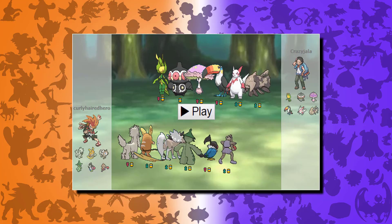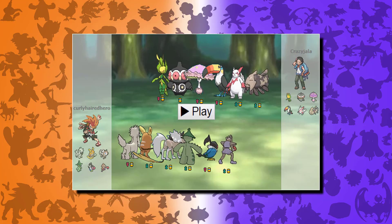Lycanroc I have to set up rocks — I just love Lycanroc. He has the usual setup: stealth rocks, stone edge, crunch, and assault rock. He also has a focus sash.